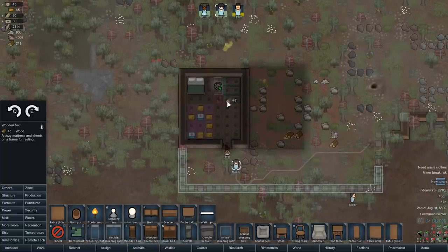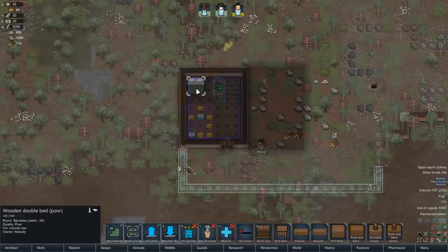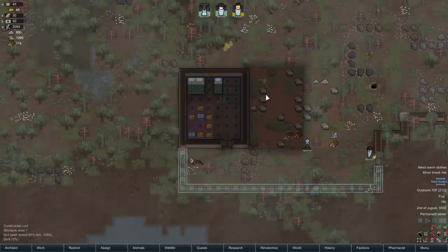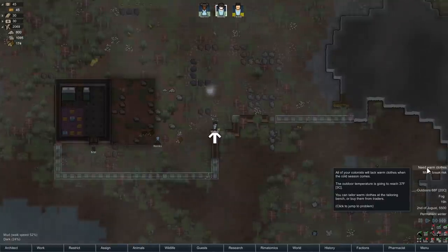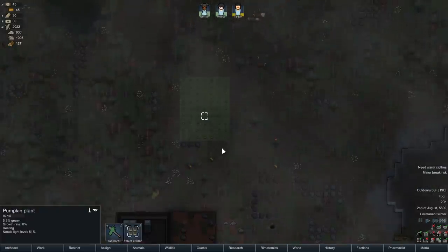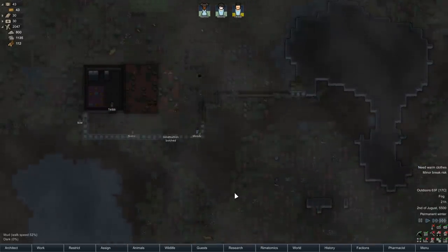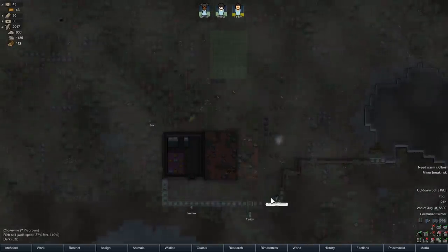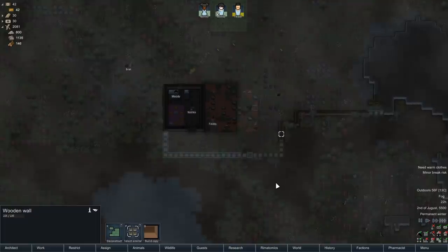I'll make one more regular bed here — wooden bed. I'm sorry you guys have to sleep in the same room; I know it's frankly super creepy, but you get what you get. Moody and Noriko — alright, there we go. Now you don't have to sleep on the ground. You're still gonna be freezing to death, but you'll be fine. Need warm clothes — yeah, I know. Oh, put a roof over — put this up here so you can put a roofing in. Good job.